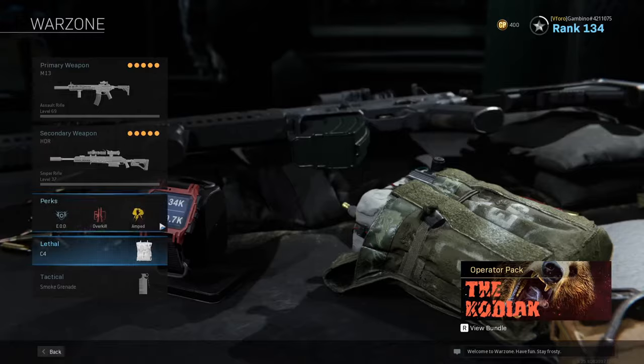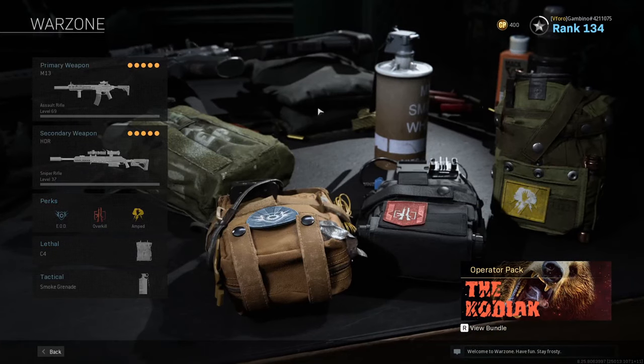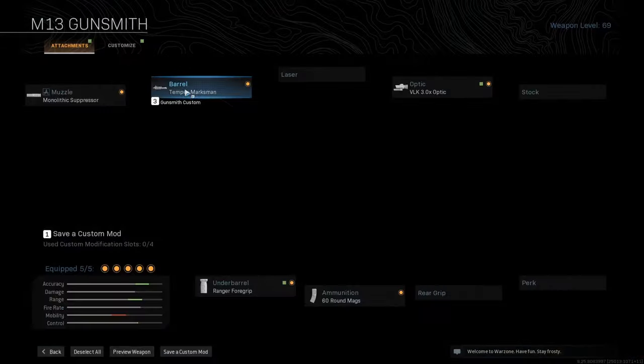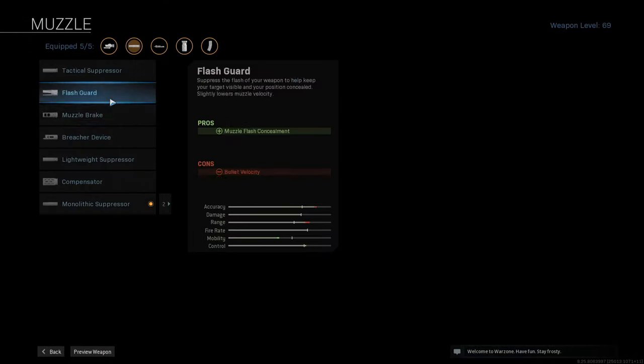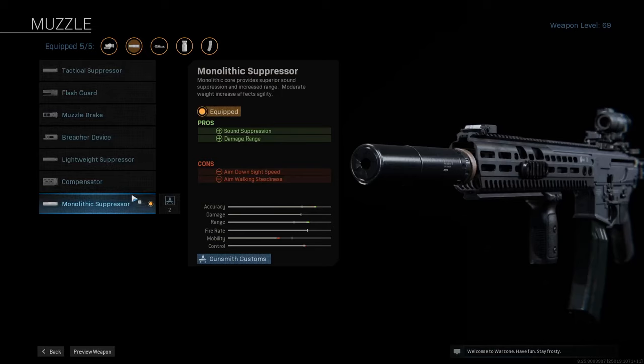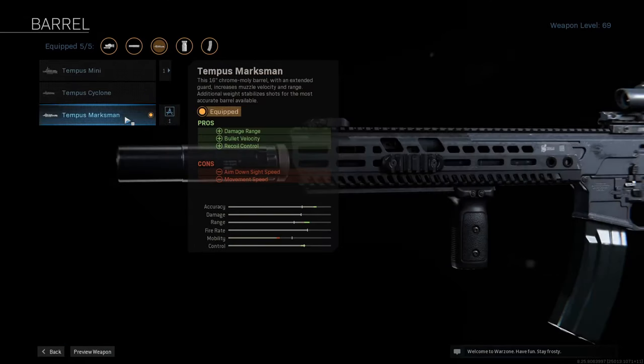All three. Hey, what's up guys, it's me Ryan aka Radical Quail. Here is the loadout for the M13. First off we gotta start with the Monolithic Suppressor — always go with the Monolithic. It's a suppressor so obviously it makes your bullets quieter.